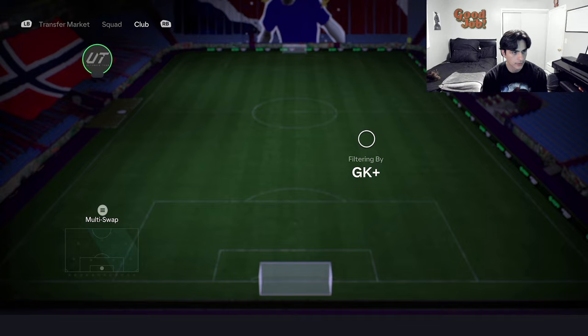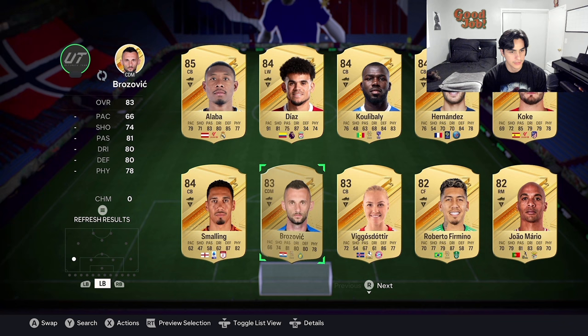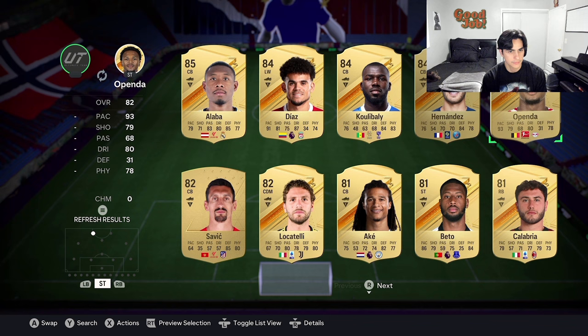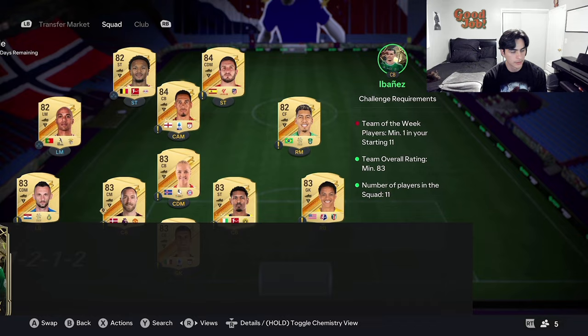Let's go to the 83 by 10 again and do the gold cards real quick. I should have enough — if not, I'll use some 84s, that's fine. I'm going to use two 82s and then an 84 to fill it out. I need the Team of the Week card as well, which I do have. I only have 10 left so I'm kind of running low.